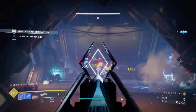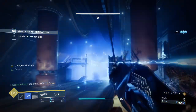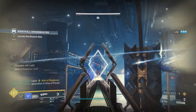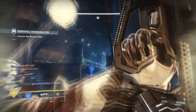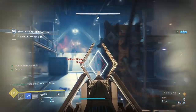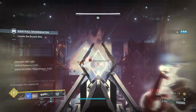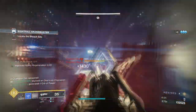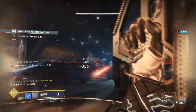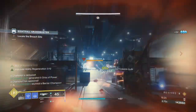Resilience is similar to Discipline but fewer requirements are needed. Having it in the 70 to 100 range gives decent damage reduction, and if you want more, you could add Whisper of Chains or Whisper of Rime fragments for additional benefits. Your Recovery can stay around the 60 to 70 range as it will be used occasionally. Strength can stay at around 30 to 50, since the shards you collect will be providing energy back to melee anyway, so going further would be wasted.